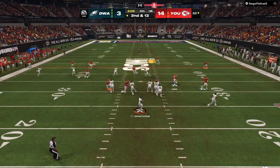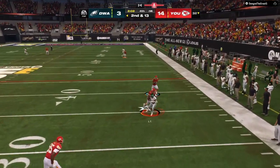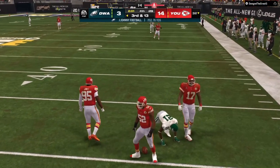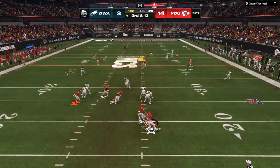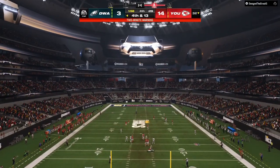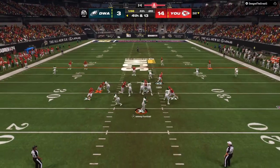We get a nice coverage sack. Second and 13, he drops back, he's looking to the left, has to roll out to the right again — incomplete pass. So we are controlling the game. When he's looking to the left, we are taking away his first read. When he rolls out to the right, he only has one or maybe two targets.